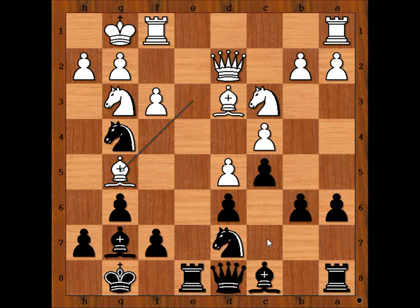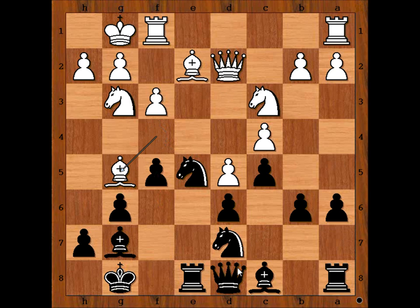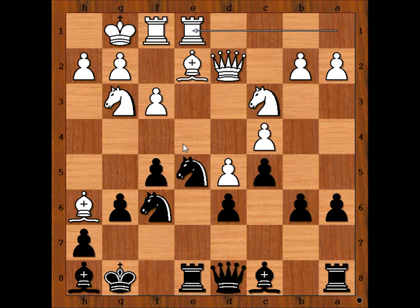So we have bishop to g5. There is no time to move the queen. f6, blocking with pawn. Bishop to f4. Knight from g to e5. Bishop to e2. f5. Bishop to g5, attacking the queen again, but now knight to f6. Bishop to h6 — this is one very busy bishop, isn't it? Bishop to h8. Rook from f to d1. Maybe this is not the best move — perhaps placing the other rook on e1 would be better, placing a rook on the open file. Black is still better. So we have rook from f to d1.